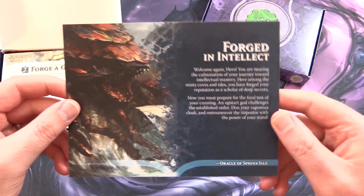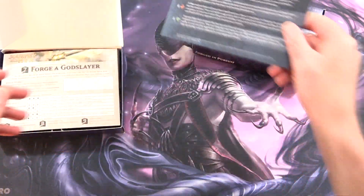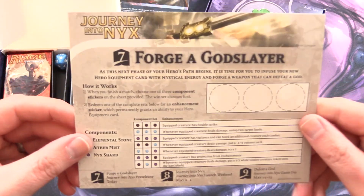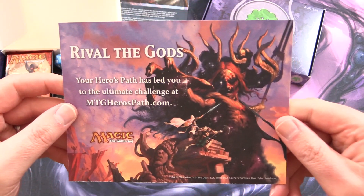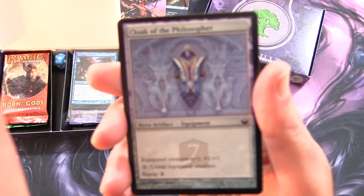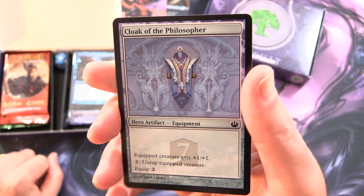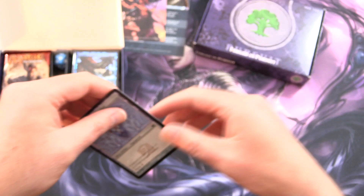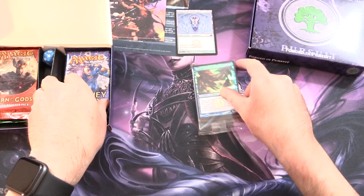Forged in Intellect, and on the other side a bit about various deck archetypes. And what is this? Forged a Godslayer — this is something to do with the Hero's Path card. Rival the Gods. Awesome. So we have Cloak of the Philosopher, and I think some of these are actually worth a bit, so that's cool. I'm not sure if that code on the other side does anything anymore, but we'll set that aside and check out what else we've got here.